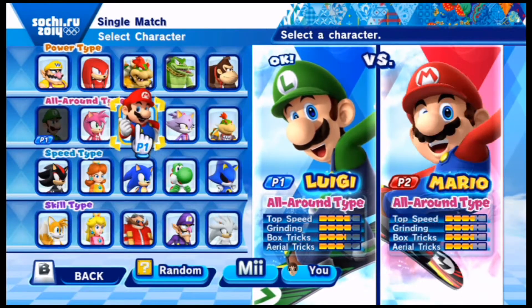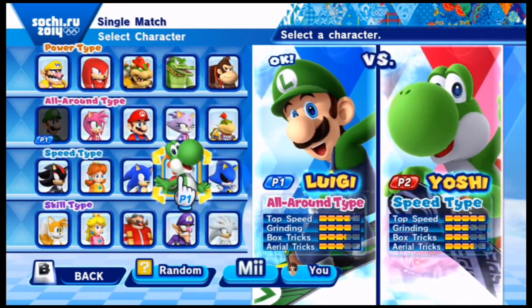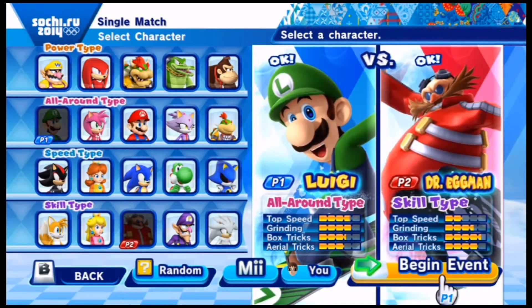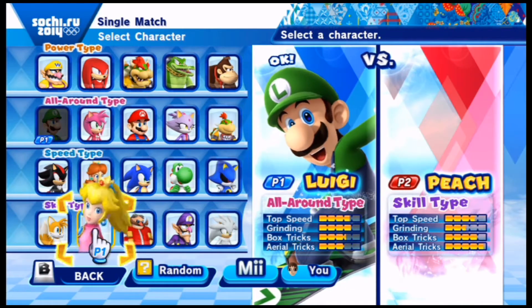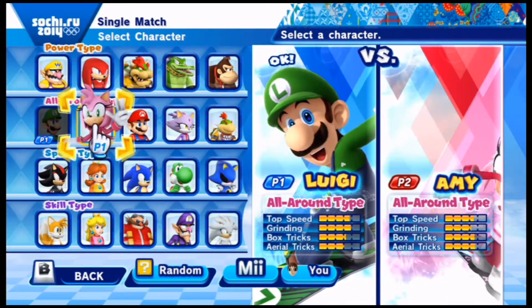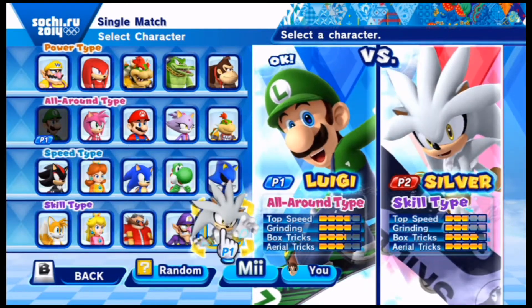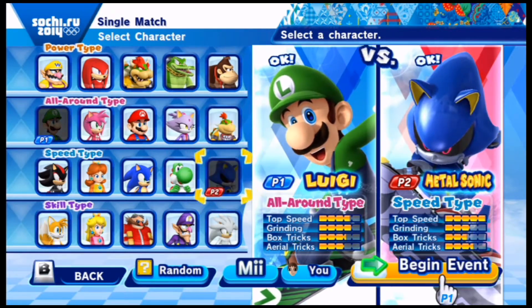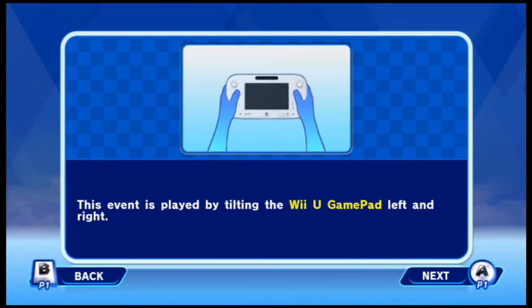Who do you want to be? Nice, which character do you want? I'll just choose random for you then. You're Dr. Eggman. Actually you can be Daisy - no? Who do you want to be? Is that Knuckles? No, that other guy - I can't remember his name. Metal Sonic, yeah right. I start off with the game pad and you'll be able to see it on the screen this time.